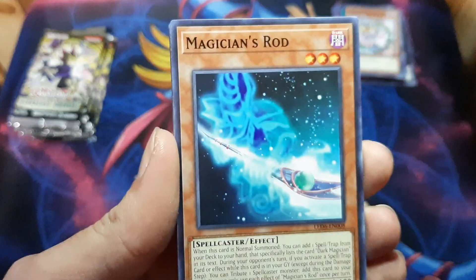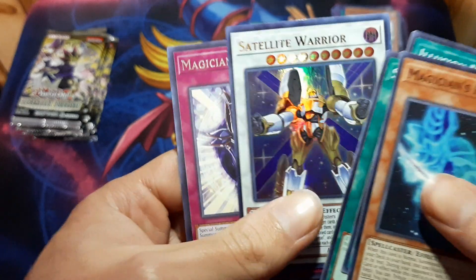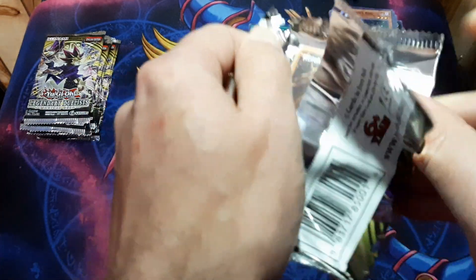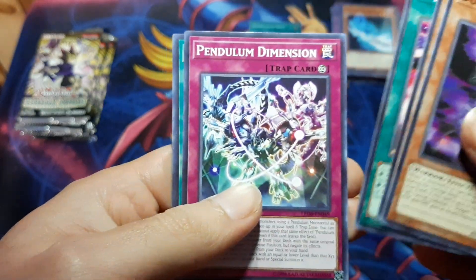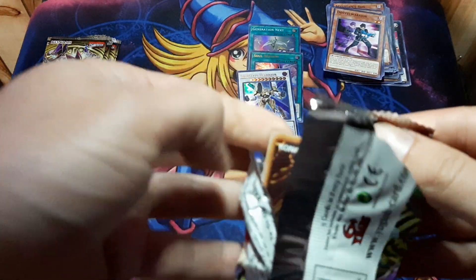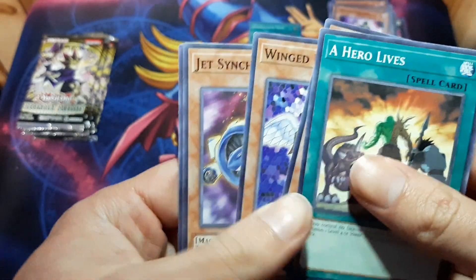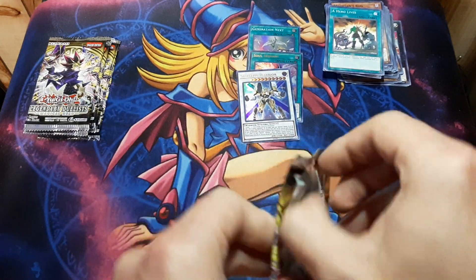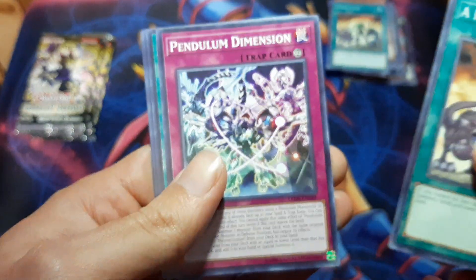If I could just get the Dark Magicians, I'd be happy. I want it more than anything. There's our second ultra — Satellite Warrior. Magician Navigation. We got Giant, Spiral Flamestrike, Pin on Dimension, and Future Drive. I've noticed I'm coming up on my 50th video. I just want to do something special with that one, but I don't really know what yet. If any of y'all have any suggestions, let me know down in the comments — it would be greatly appreciated.